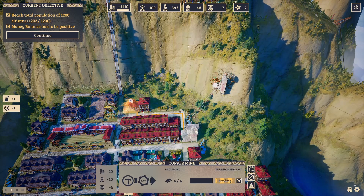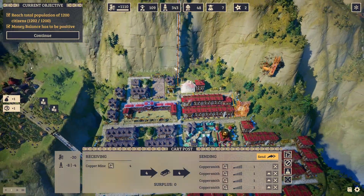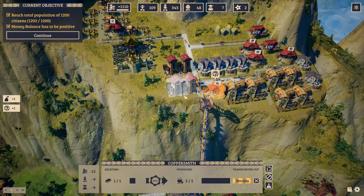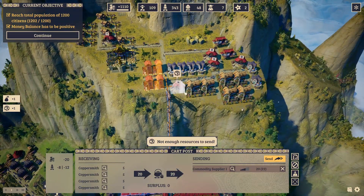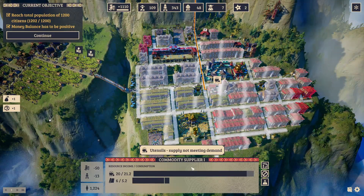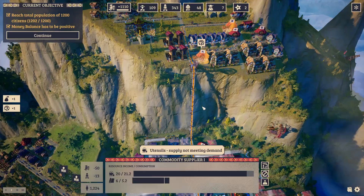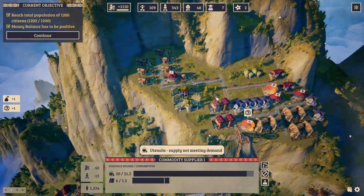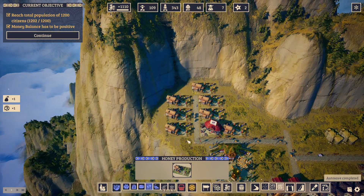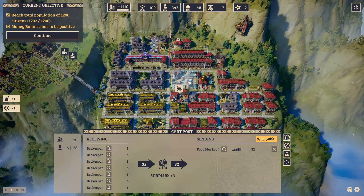For utensils, we only have one copper mine over here. It goes into a cart post which distributes to four copper processors, each using one copper to make utensils. Those go via another cart post to the commodity supplier. We need 21.2 but are only making 20 - there's simply no more copper on the map. I also started honey production over here; honey is better on the yellow ground, so that's why it's placed there.